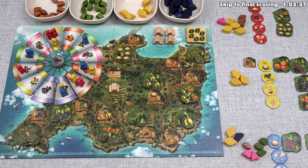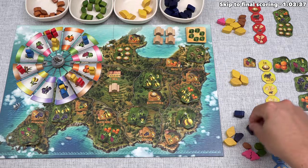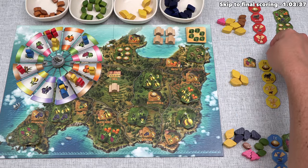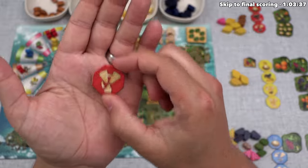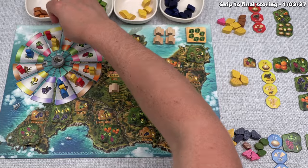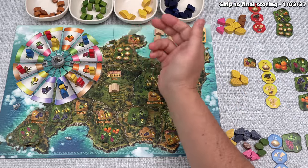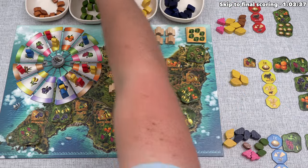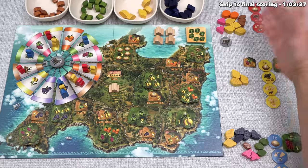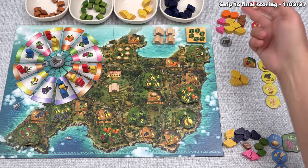Blue moves two spaces and takes three figs. It's now the red player's turn, and they've decided to use one of their power tiles — the double move, giving them two movements on the windmill one after another. They move this farmer three times for a single grape, then move the same farmer again, landing on a spot that gets them two oranges and one donkey cart. They effectively spent two points, but felt it was worth it to set up a strong next turn.